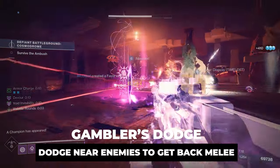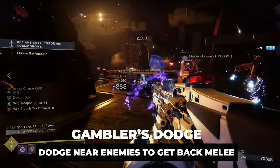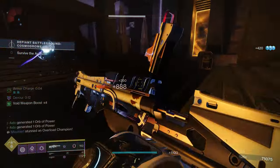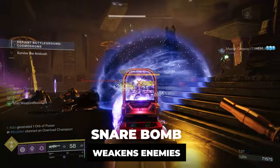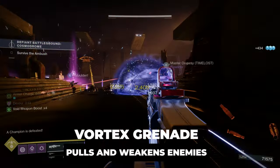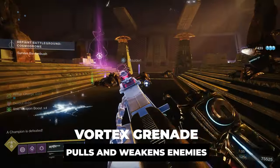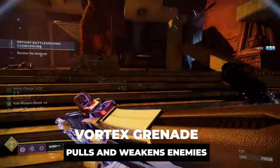I like to run Gambler's Dodge — it recharges your melee ability when you dodge close to enemies. I like to run Triple Jump, and I run the Snare Bomb because it weakens enemies, which I really appreciate. I run Vortex Grenade — it pulls enemies inward and continually damages them over time, which is great because what I want to do is control space.